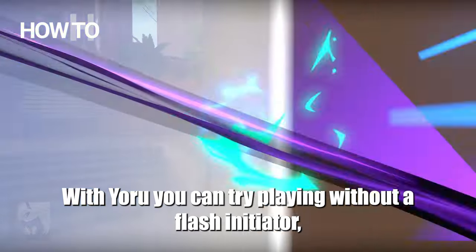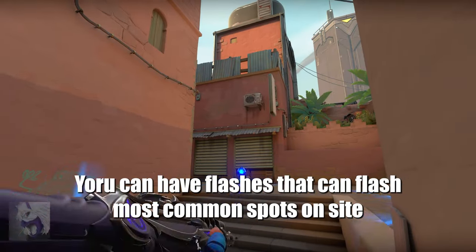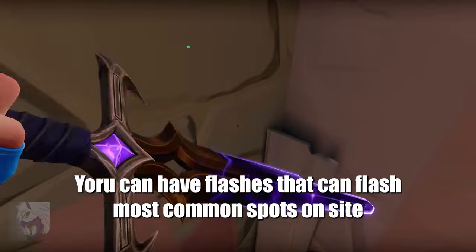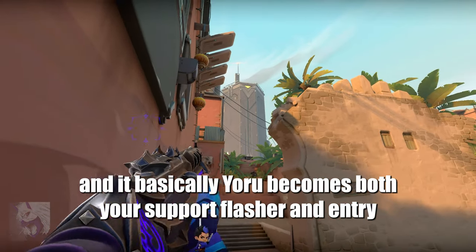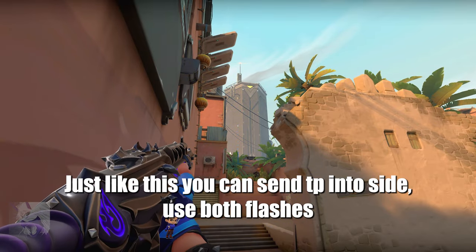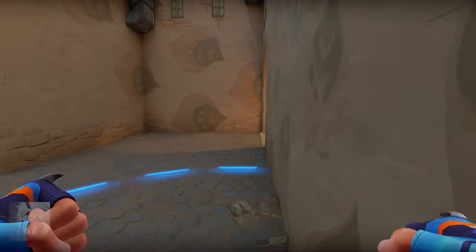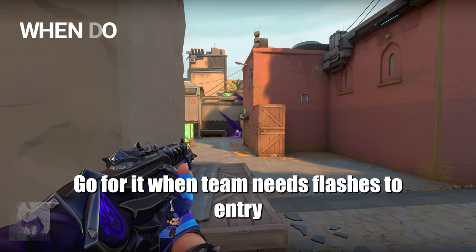With Yoru you can try playing without a flash initiator, because on a lot of maps Yoru can have flashes that cover the most common spots on site. Basically, Yoru becomes both your support flasher and entry. You just send a tp into the site, use both flashes back to back, and tp with the second one to entry. Go for it when your team needs flashes to entry.